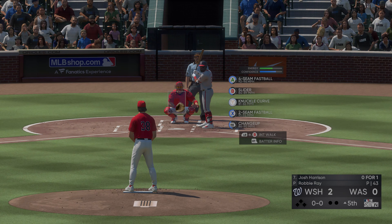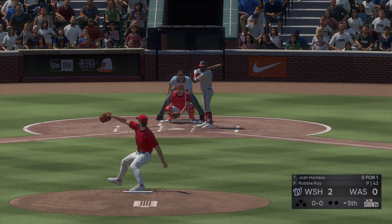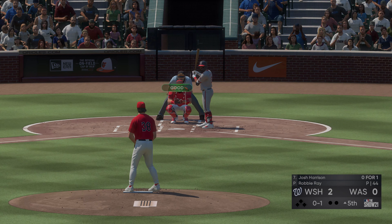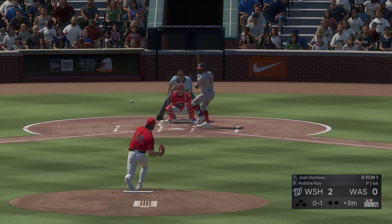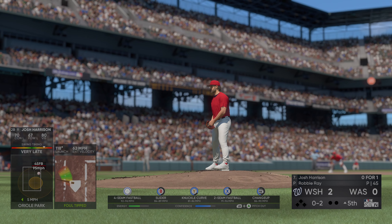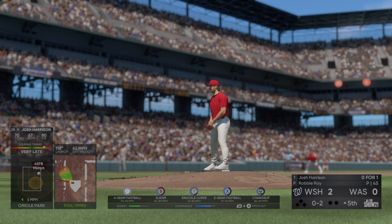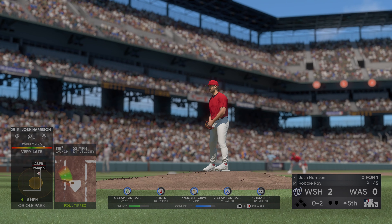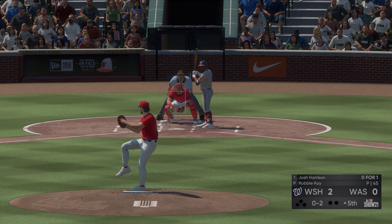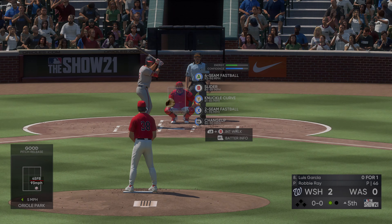All ready to go in the top of the fifth and the ever-versatile Josh Harrison digs in. Now here's the first offering — swing and a miss, but he's right on that, one strike. Man, he's looking sharp so far — eighty percent of his first pitches are for strikes. He might be able to go the distance if he keeps this up. And he takes strike three called on the fastball — one gone.